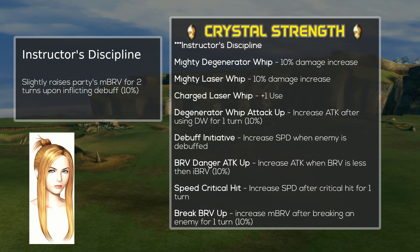Let's talk about Christus' crystal strength passives. Currently capping at level 50, I've listed the passives from highest recommended to least recommended. Her unique level 50 passive, Instructor's Discipline, slightly raises the party's max bravery for 2 turns after inflicting a debuff. The buffs are invisible so they will stack with other visible buffs. Since her Laser Whip ability is her primary damage dealer, she'll be able to debuff often, and this passive will help a bit for her party's damage output.